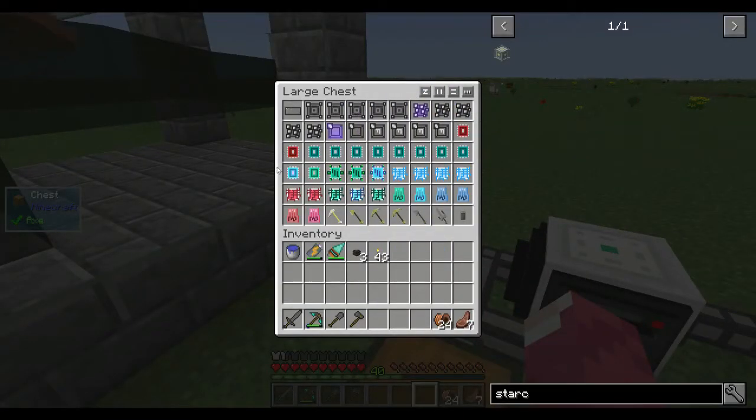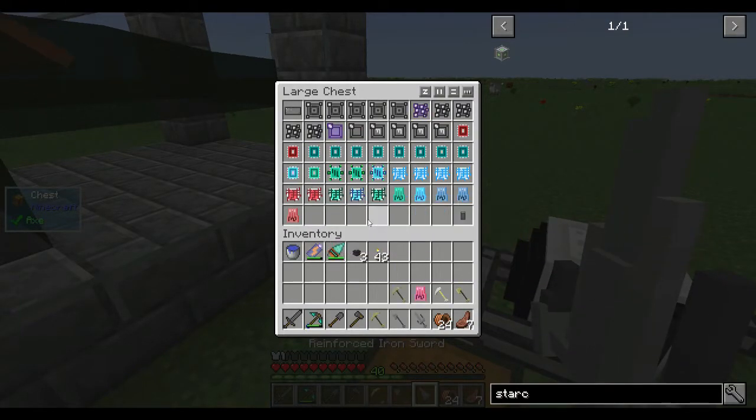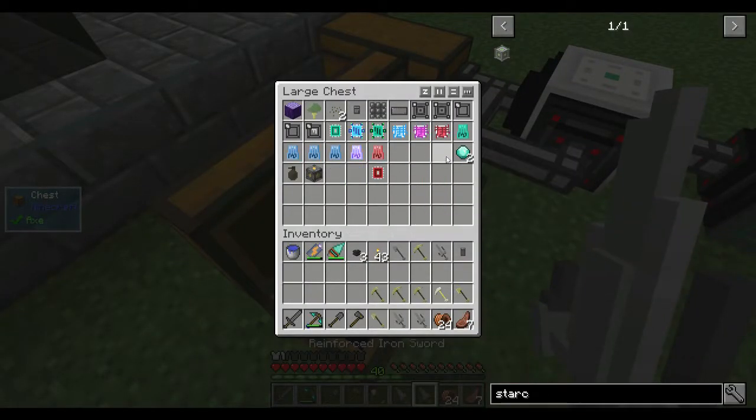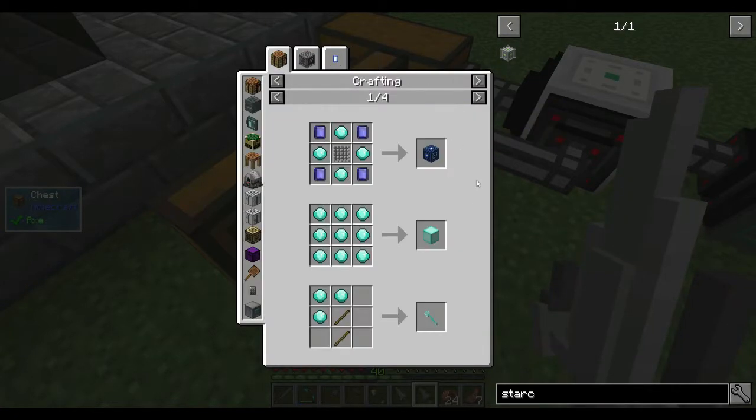I look at all that stuff - I will start deleting those. We have a scientific calculator, probably start deleting those, we don't need it. Another calculator - gonna keep a couple of backups. We got a cube, got a flawless diamond - that's gonna be useful if we really want to make a health processor if we got two more.